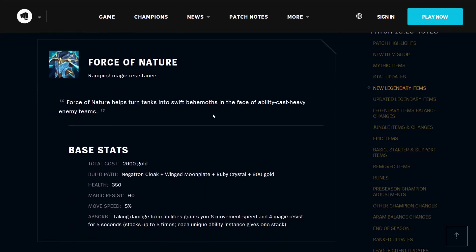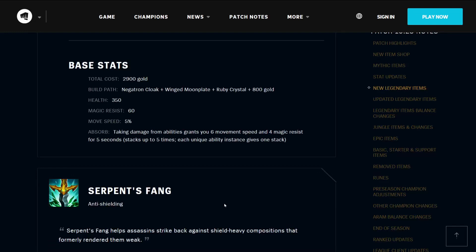There's the Force of Nature, which gives you ramping magic resistance. Force of Nature helps turn tanks into swift behemoths in the face of ability-cast-heavy enemy teams. It costs 2900 gold, builds from a Negatron Cloak, a Winged Moon Plate, a Ruby Crystal, and 800 gold. It gives you 350 health, 60 magic resistance, and 5% movement speed. Its effect Absorb means that taking damage from abilities grants you 6 movement speed and 4 magic resistance for 5 seconds, stacking up to 5 times — each unique ability instance gives 1 stack, so getting hit 12 times by the same ability isn't going to do you much good.